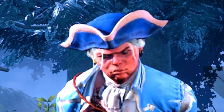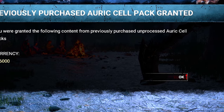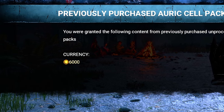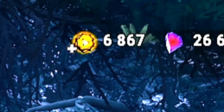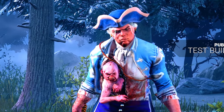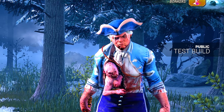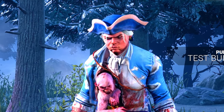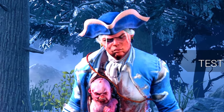Hey there and welcome back to another video. Today we're in the PTB and since the devs changed how the shop looks, they gave me 6,000 auric cells. Unfortunately, the auric cells are not for me to keep. When I go back to the regular game, I will not have them, and anything I choose to buy will also not carry over to the main game. But today I will be buying a twin skin because we're going to be playing Twins.